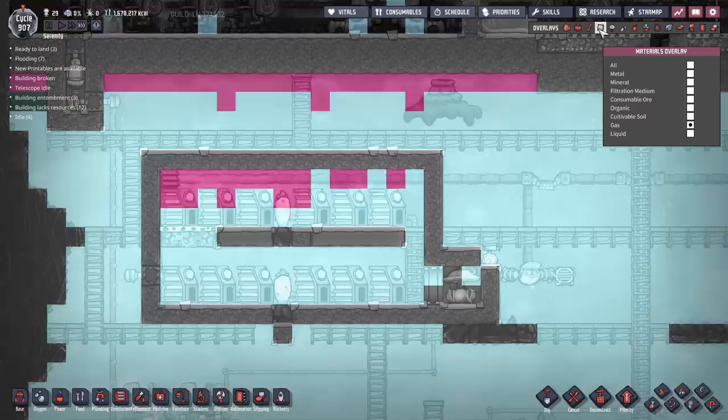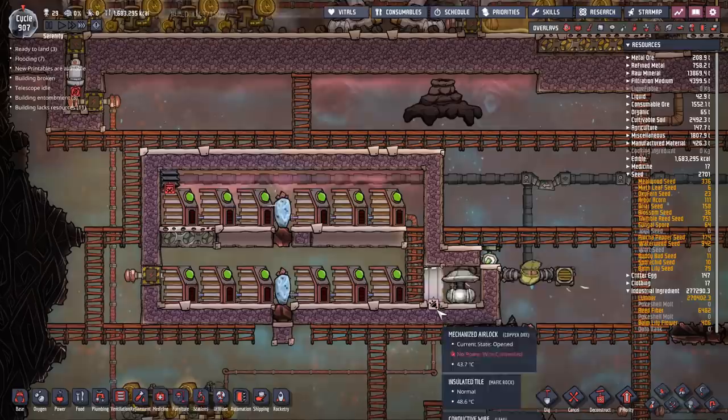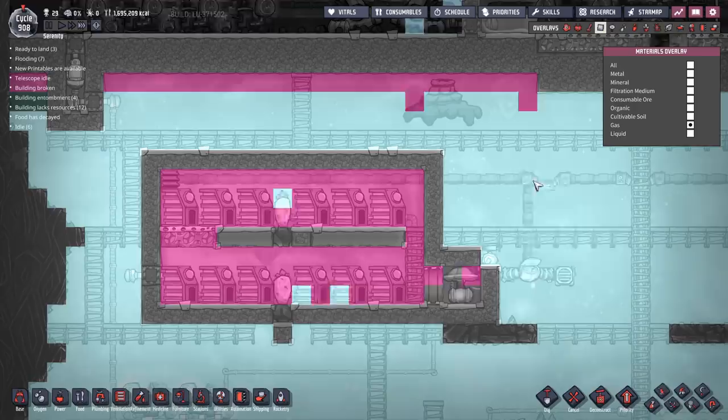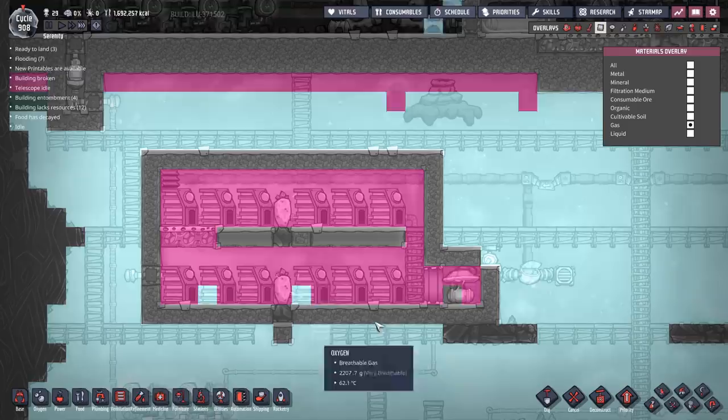We'll let this run — it'll probably take a few cycles. There are different ways you could do this: you could vacuum this area out then fill it with hydrogen only, or seal off the whole area with bricks and use a liquid lock. Normally I'm very lazy, and while this costs a little bit of power, you usually set it up, come back a couple of cycles later, and it's done. A good way to make sure you've got all the gas is to turn on the gas overlay and wait until all the oxygen is gone. We want to make sure there's nothing left in there, otherwise it'll interfere with the cooling and mess with the figures. We want this to be rock solid.